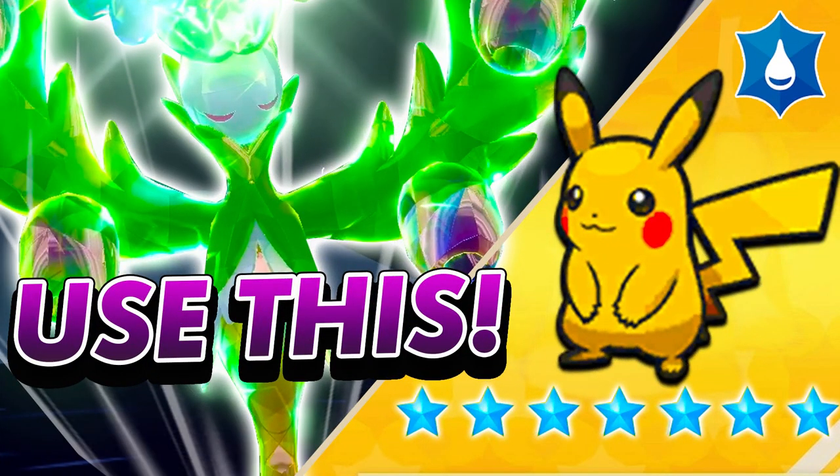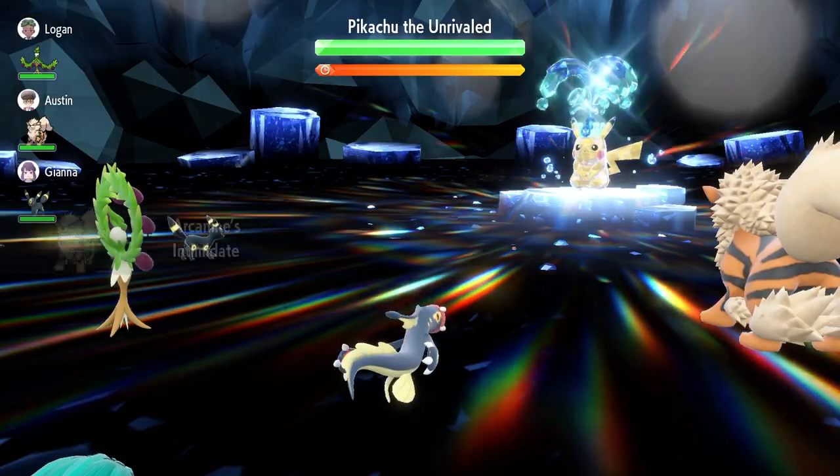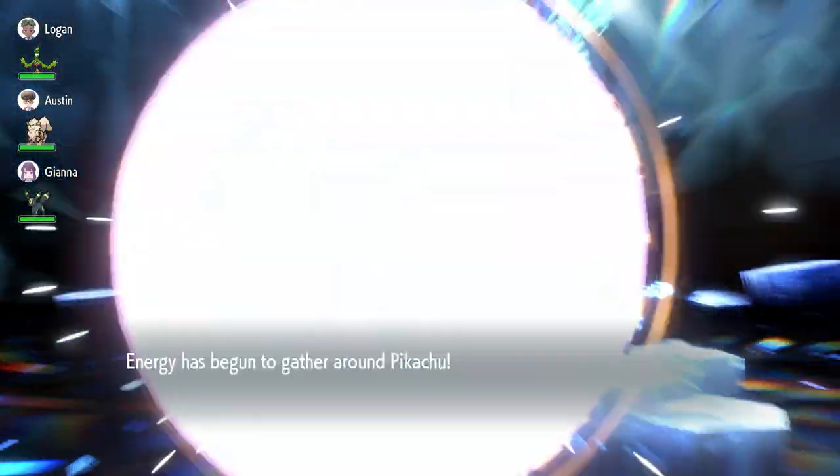It is a lot tougher than what we initially thought. In our best builds video that we did in the lead up to this event, we did a bunch of builds that are pretty much not going to be that effective because of the Pikachu putting its shield up as soon as the Raid battle begins. Things like Fake Tears and other status moves like Skill Swap and Gastro Acid are just not going to work going into this Raid event.